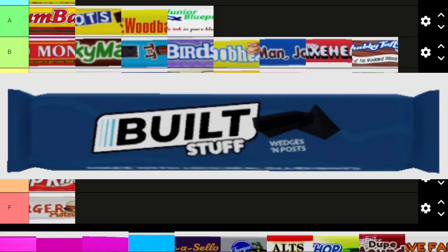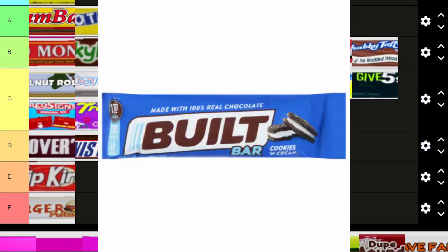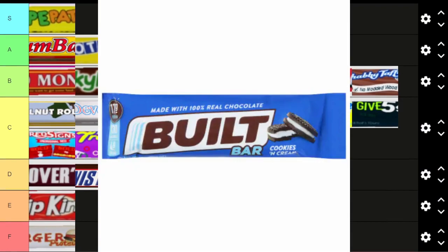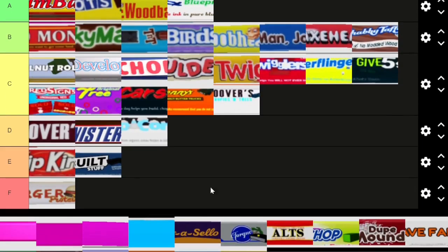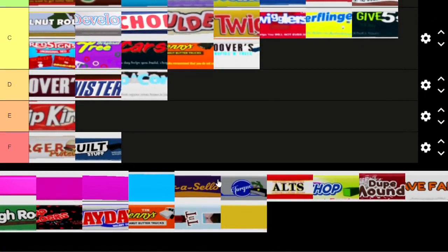First one is Built Stuff — a reference to the Built protein bar. I didn't even realize that was actually a thing. I don't think it's super creative — I think it deserves to go down lower.